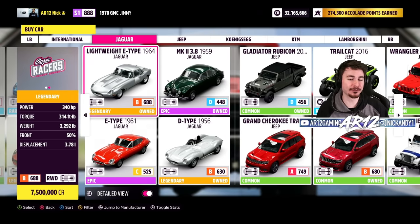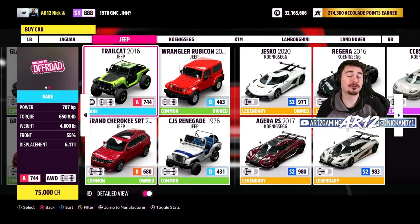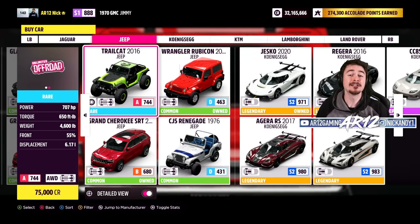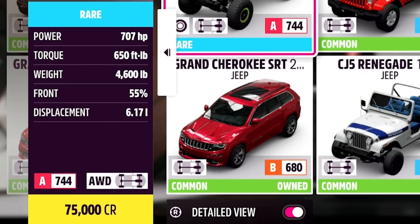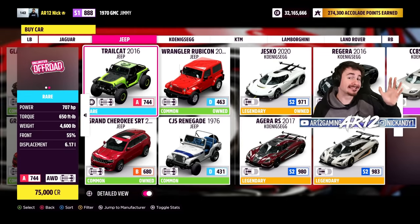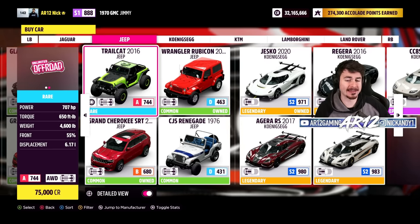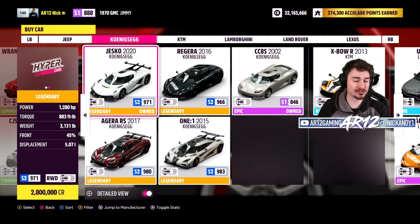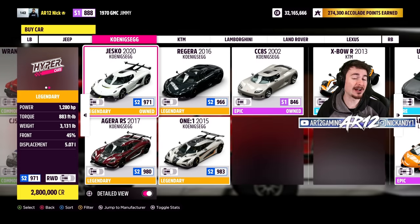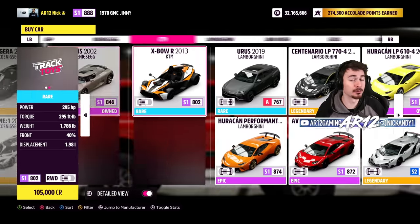Step one of how to drift in Forza Horizon 5 is obviously to pick the car itself. There are a couple of things you're going to want to pay attention to. Number one, if you look at the bottom left-hand corner of the screen, you'll see this vehicle — the Jeep Trail Cap — is all-wheel drive with the engine in the front. That's not really an ideal setup for drifting. You're also going to want to avoid things like the Koenigsegg Jesko; it's rear-wheel drive, but the engine's in the middle. You can totally drift it, but it's probably not the best to learn with.